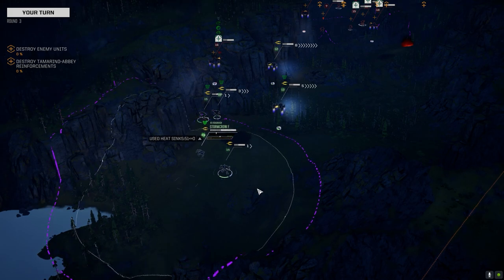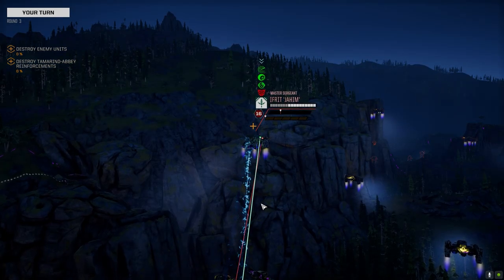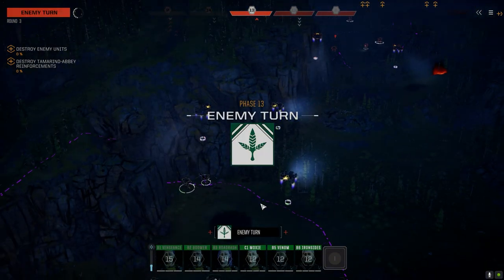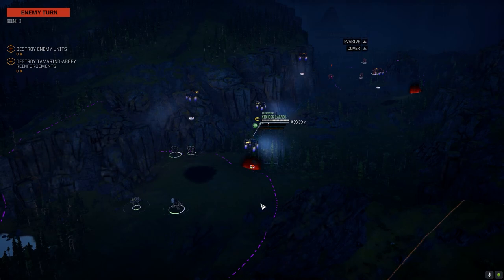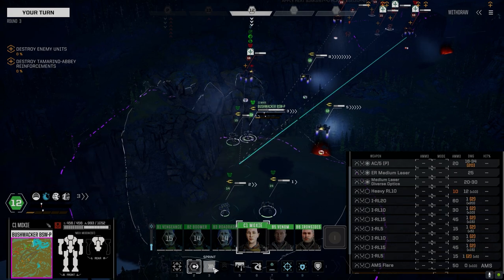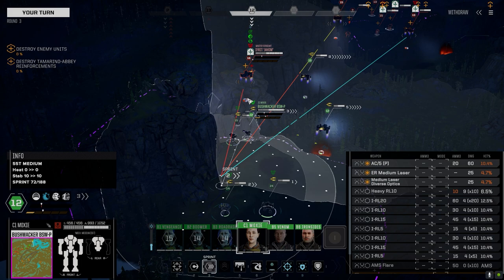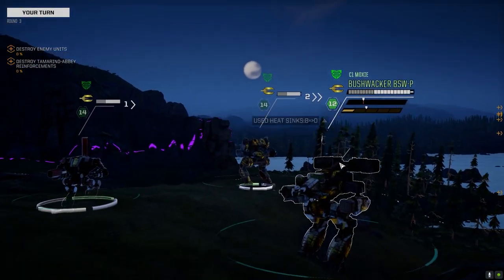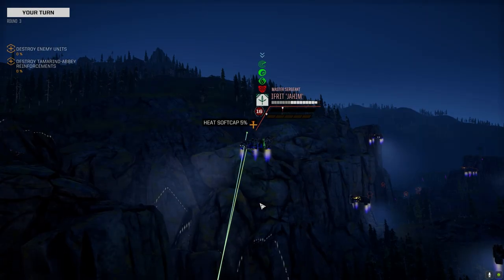Gotta split up here. Doesn't give them a direct line of sight on us, but let's hope we get lucky with something. I don't know what makes the flyers so immune to being shot — is it the speed maybe? But you've got to think, you're like sitting floating out in the open, a big bulky thing — how can you not get hit? It's all gonna come down to luck without being able to kill these flyers. Those three flyers could just kill my entire team.